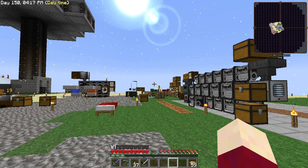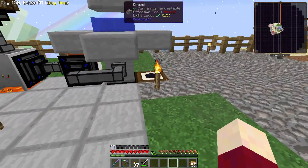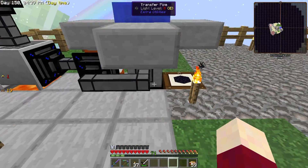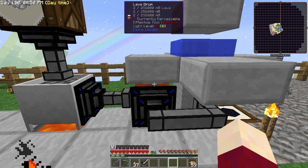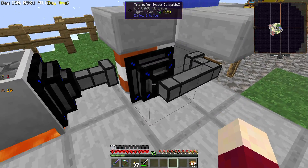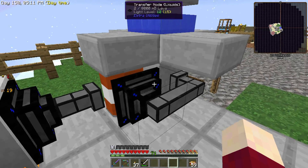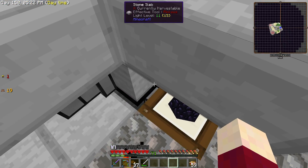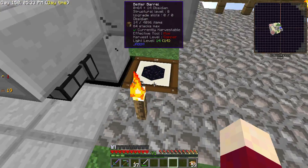Hey guys, this is Nathan and welcome back to Sky Factory 2.5. We've got a couple of things going on today. I set up some stuff here - I actually had this set up in the last episode, I just didn't show it. This is automatically producing lava from cobblestone and then turning that lava into obsidian. We have some liquid transfer nodes here and a lava drum. This could be simplified by removing the transfer node and drum, just having lava pumped straight from the crucible into the stone barrel. We have water on top of the barrel, so as soon as it fills up with lava it turns into obsidian. We have an item transfer node on the bottom of the barrel that pulls the obsidian out and puts it into a better barrel for us.